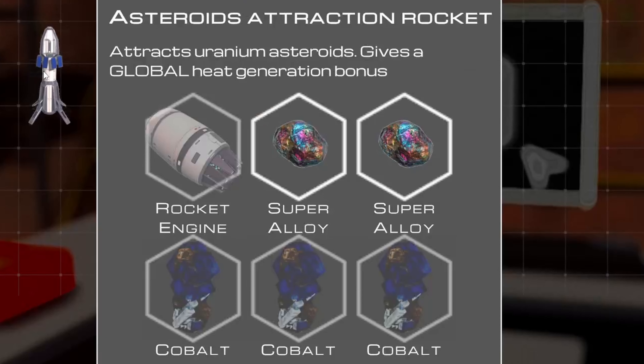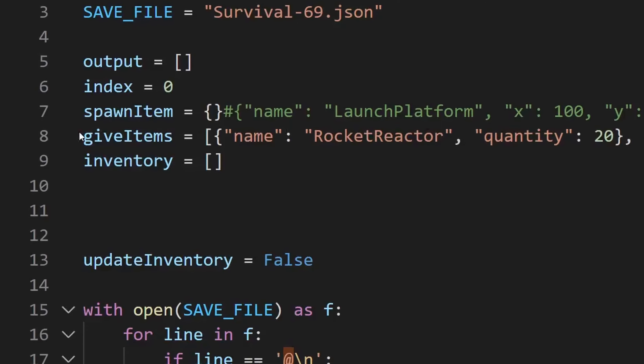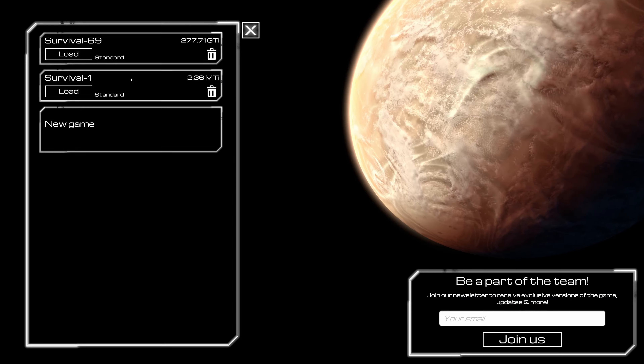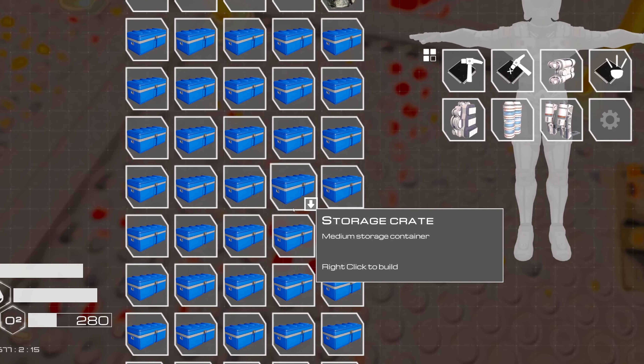My frames are down. I just tried spamming stuff with launch platforms — this is definitely reaching the game's limits. I did not expect them to be that huge. So next I'm gonna fill my inventory with these resources and then I can attract a gazillion asteroids.